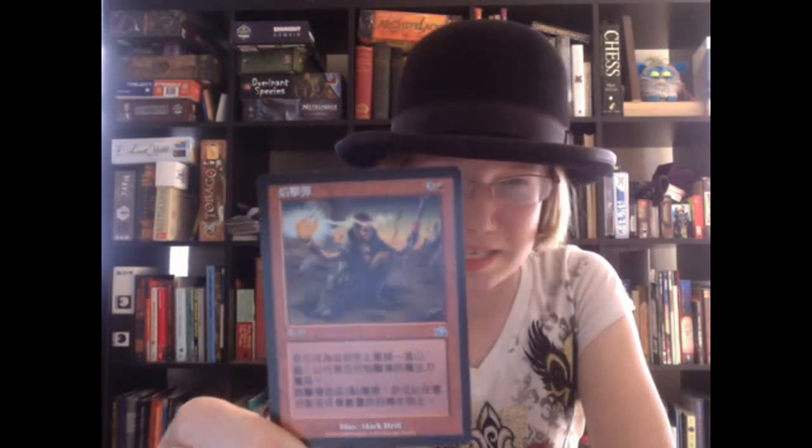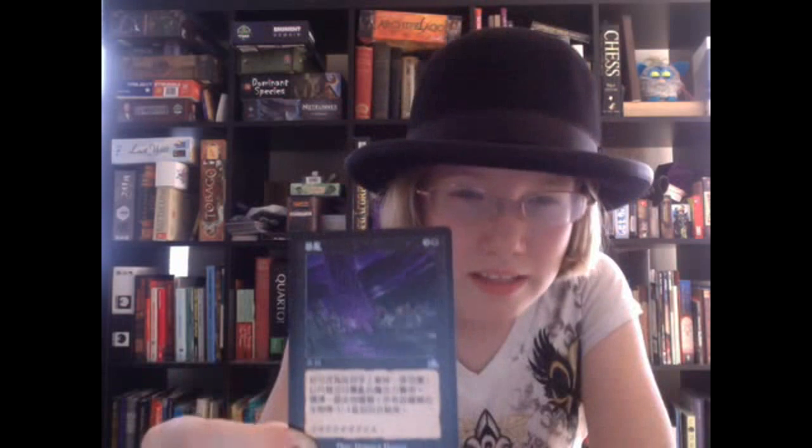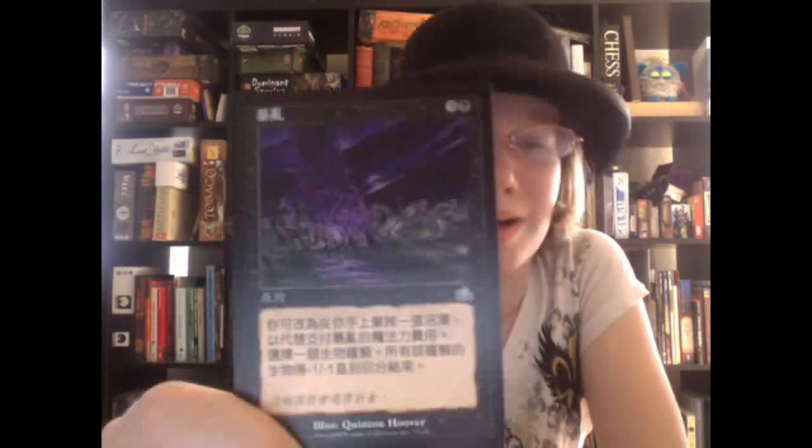We have a pretty red card and the casting cost is three colorless and one red. It has a picture of a guy with a staff holding a fireball — kind of bizarre. Next card is black and its casting cost is three colorless and one black. I think it might be a land, I have no idea. It's kind of purple-y with some guys with spears through them — also kind of weird.